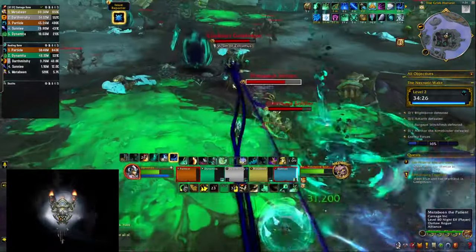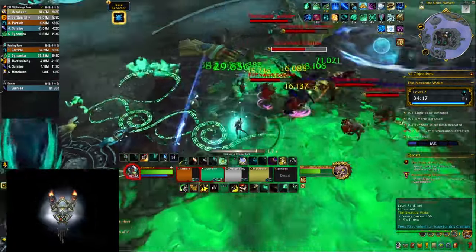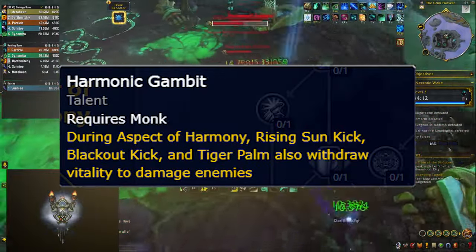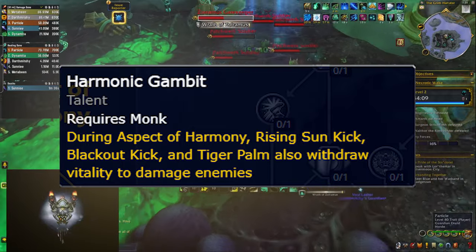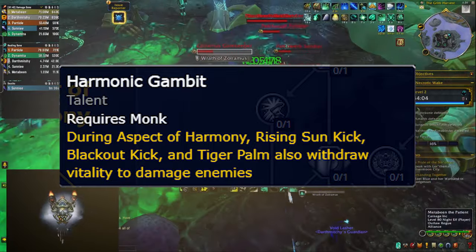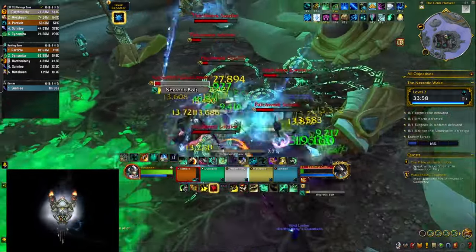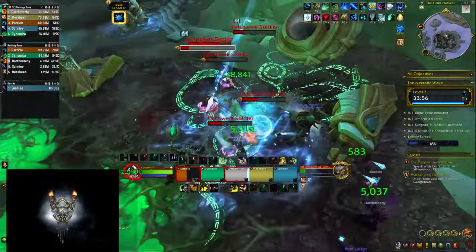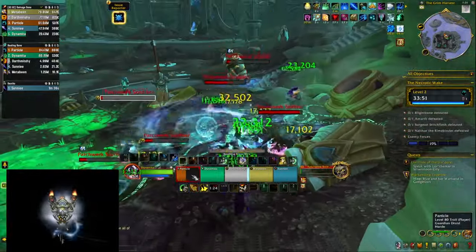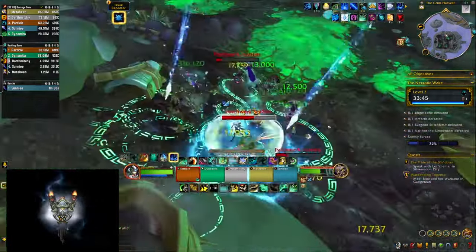Let me mention some of the other talents available in the tree, because they don't sound bad at all once you go through them. For example, you can get Harmonic Gambit, which allows your melee abilities to do extra damage drawing on Vitality once you pop Thunderfocus T. I was expecting to see some impressive numbers at the end of the run, but somehow they were not that high — maybe most of the Vitality was just going towards healing spells, or maybe I wasn't pressing single target abilities enough to generate more value.